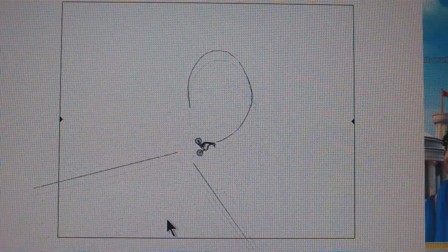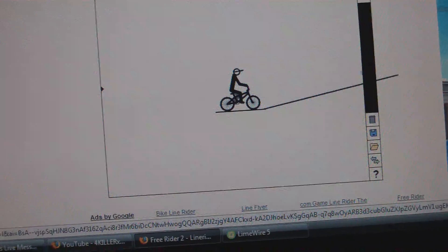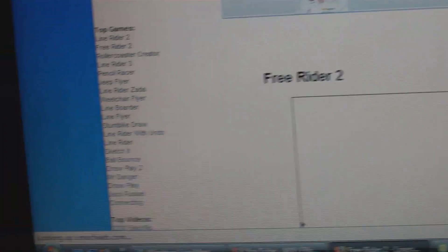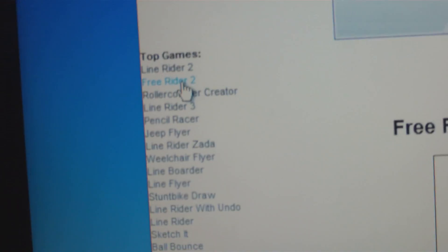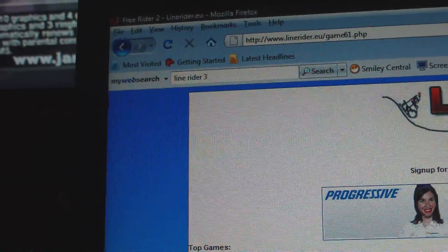This is the Line Ride — you can get it from findrad.eu. There's like a whole bunch in the side. Let me show you this one right here, the second one right there. They're all like free, you play all three of them. Line Ride 2 — well, it says Free Rider 2.